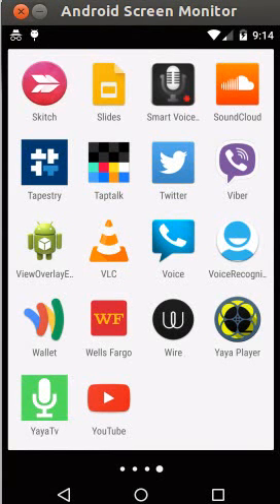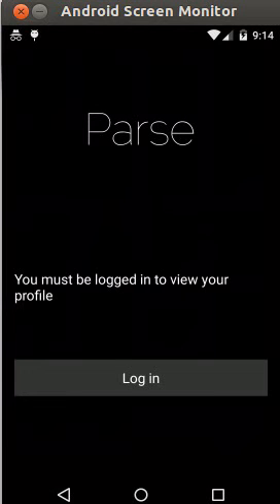This is the introduction to the Yaya TV Player app — you can see the icon down in the lower right. This is first-time use, so I'm going to tap that to start up the Yaya Player. When you first launch it, it asks for a login since nobody is logged in yet.